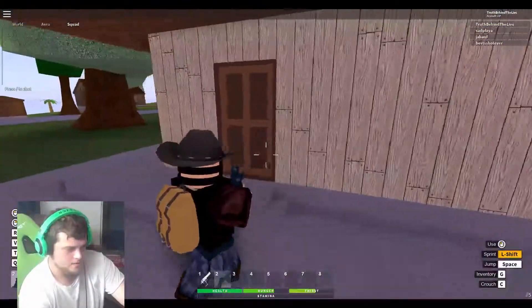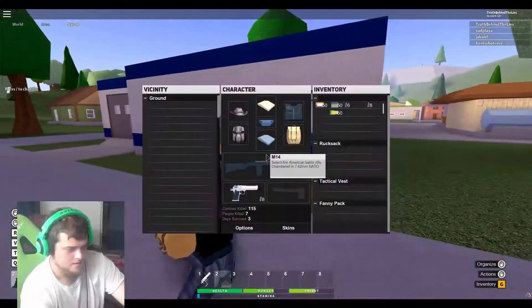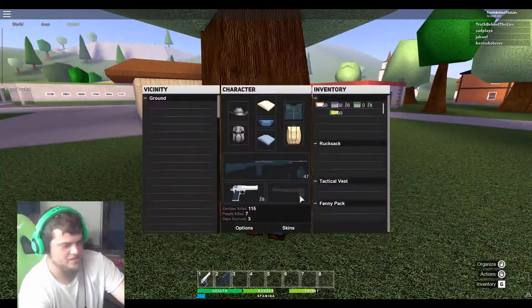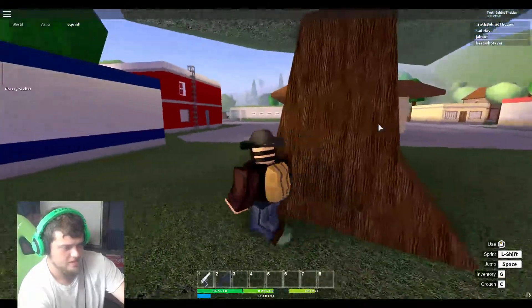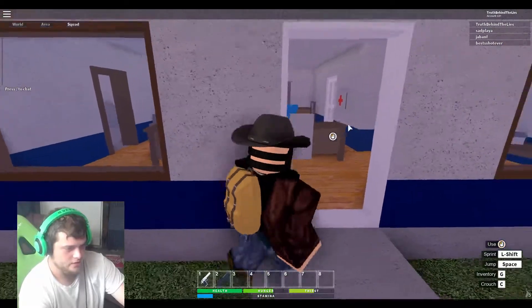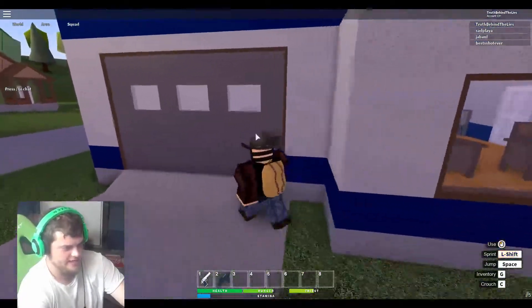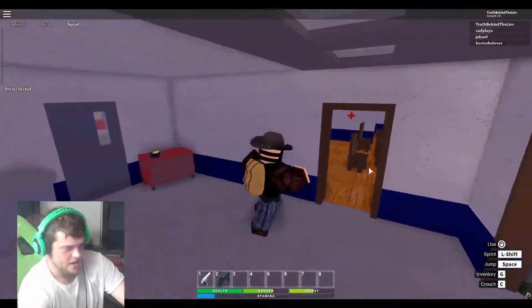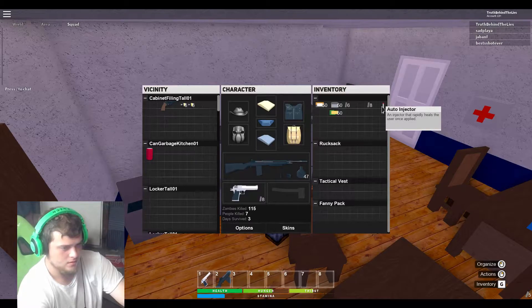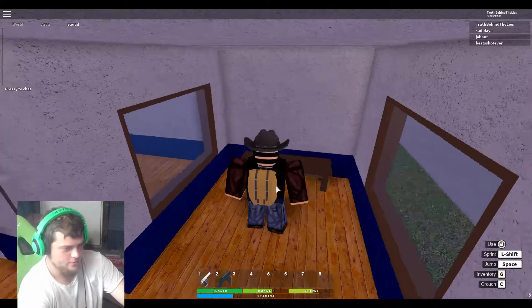I have one bullet left. The only thing I hate about this is that you can't just click and have it go in the inventory — you need to right click or drag it. Yeah, that's stupid as hell. What's the healing in this game — is it only food? No, food doesn't heal you. The only thing I found was an auto injector. It's like a needle.